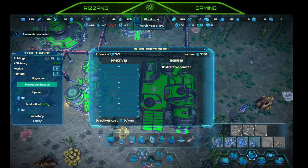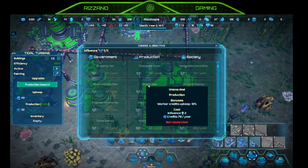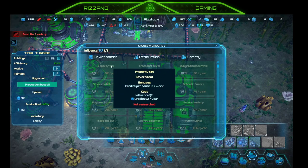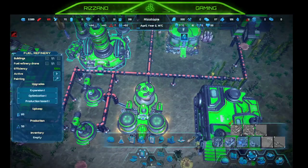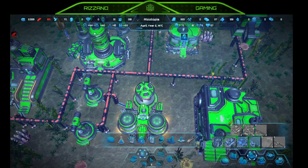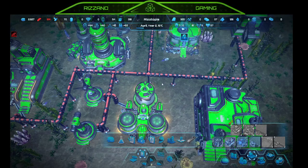Subsurface base — directives. I don't want to do any of this — I have to research all that stuff. Let's do a production boost on the sponge collector. Looks like I'm going to need to make tools. Housing — House 2. This is the plastics factory — production boost: credits 30, sponge 20. We have a lot of sponge — let's do that.